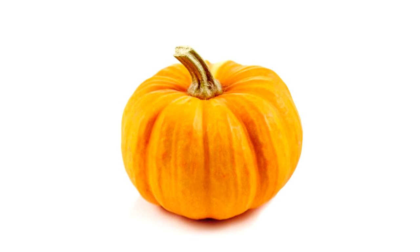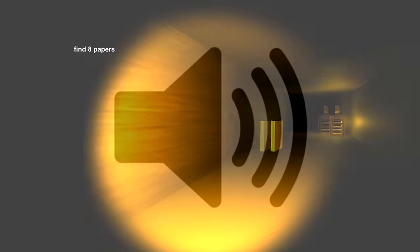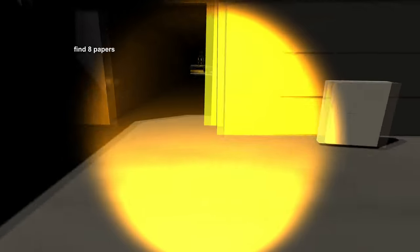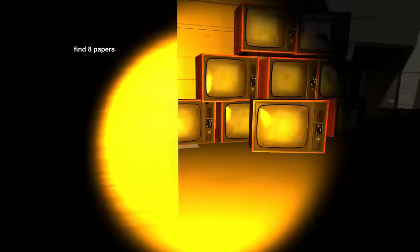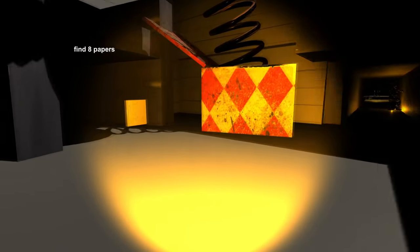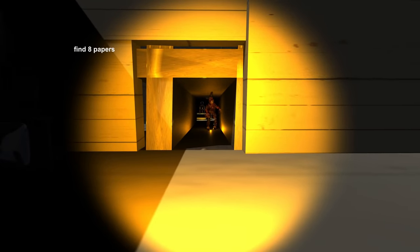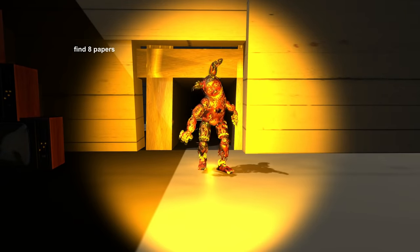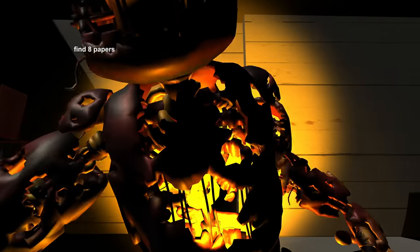Where are we, a pumpkin? Why is everything so orange? We just have the finest royalty-free horror music playing in the background. Your main goal is to find eight papers — and by papers, the game actually means these giant brick slabs of white. So you kind of just wander around aimlessly looking for those, while Afton slowly chases you down. And I mean slowly.